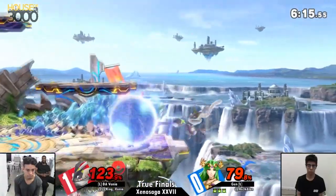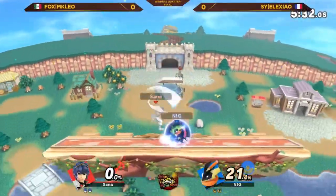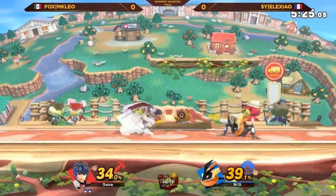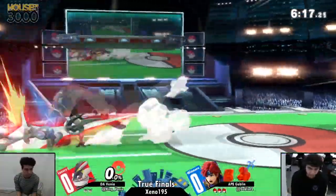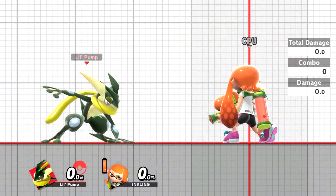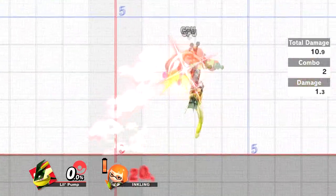Please remember — I said this in Part 1 — don't spam dash attack in neutral, that's not what it's used for. Use it as a punish tool when your opponent commits to a laggy option. If you force a tech chase on your opponent, dash attack is a really quick burst option. If you connect dash attack, you get a bunch of combos. At early percents you can do dash attack into up smash. At later percents, dash attack up smash won't connect anymore, so you can go for a dash attack up air, or a dash attack raw back air.